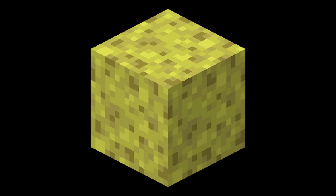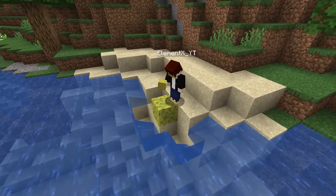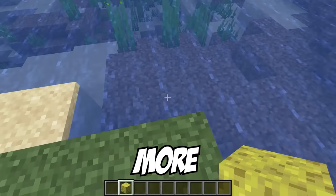The Minecraft sponge has got to be one of the most disappointing blocks in the game — look how much it sucks. It freaking sucks. So I made sponges more realistic.